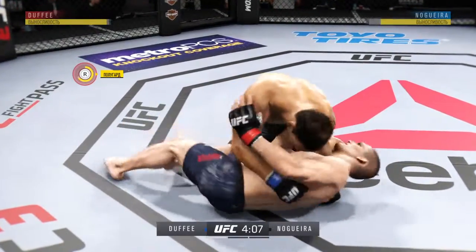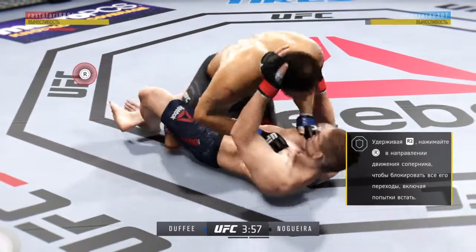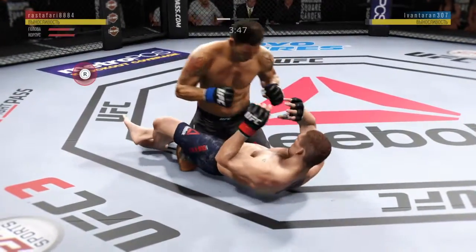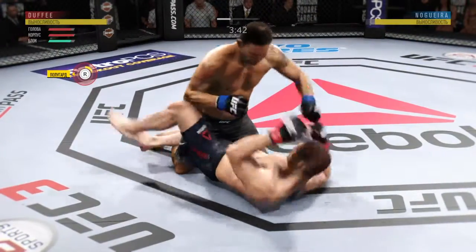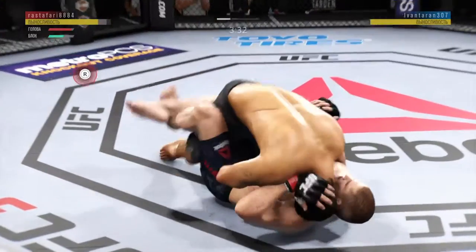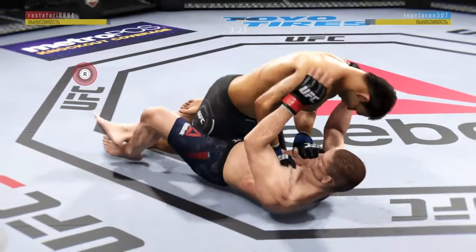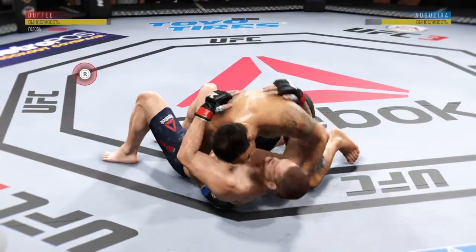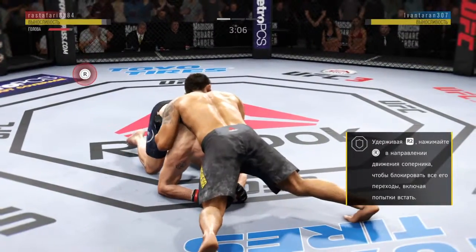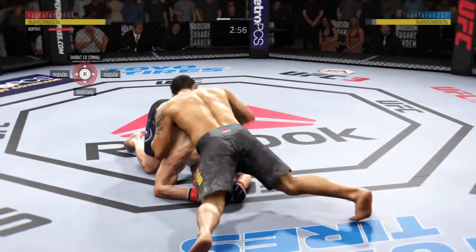It looks like he's trying to turn towards either side. Nice punch by Noguera. Big body punch. That's how you do it — postures up and lands to the head. Nice shot to the head. And he passes to side control, continuing to work out of top position. Nice elbow there. Excellent movement on the ground, always trying to better his position. The ground and pound is there.